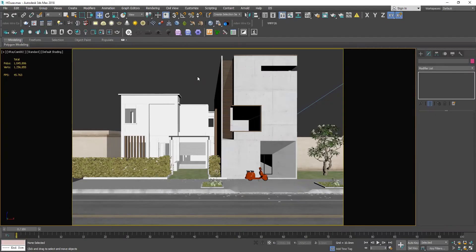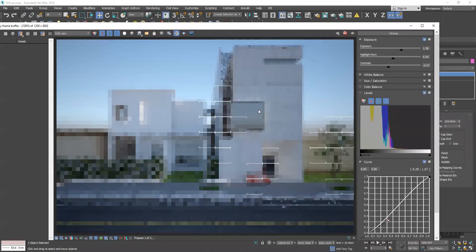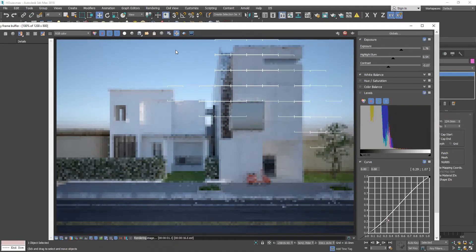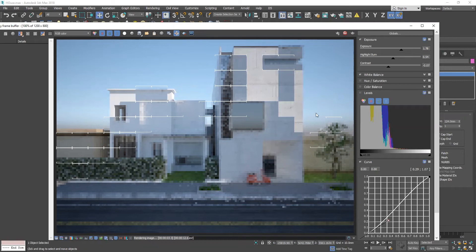If you look at the forest pack, you can also see the environment. The forest pack is black, so if you look at the forest pack, there are many areas in Asia, many areas where you can find the forest pack. This area is in the sky, and you can see the environment. This is the first time I was able to get to the forest pack.